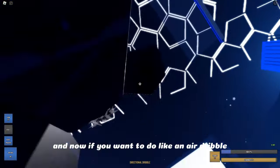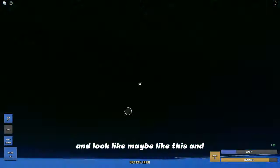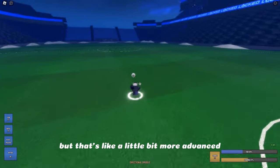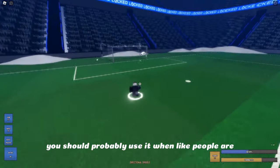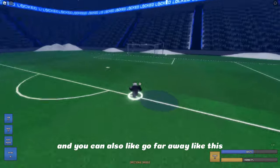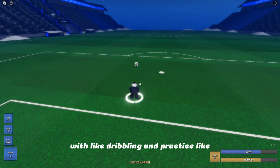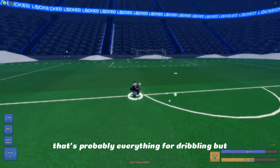If you want to do an air dribble, press R then right click and look in a direction, then spam left click — press R once and spam left click. There's also air drilling but that's a bit more advanced and harder. You'd probably use that when there are a lot of people close to you. You can also go far away and shoot the ball but I don't recommend it — it's pretty goofy. Just learn the basics and with practice in one or two days you can become decent at dribbling.